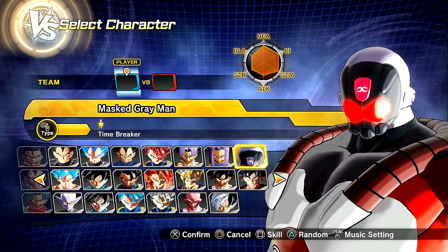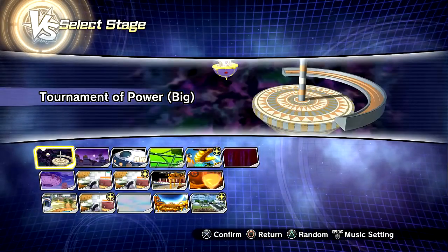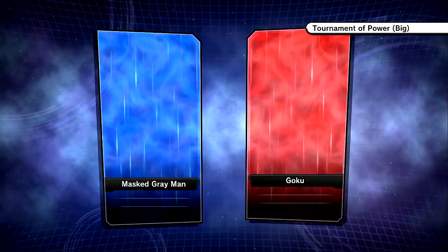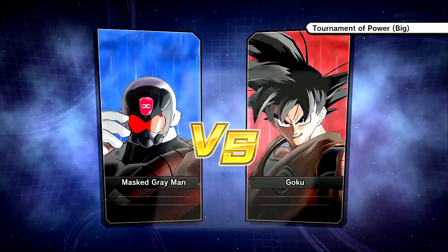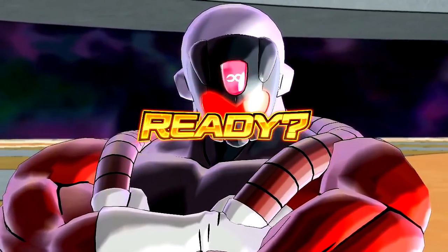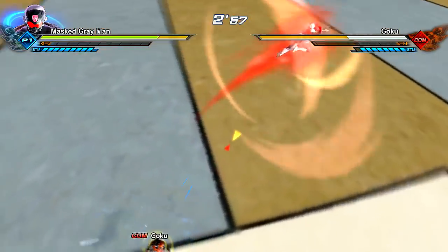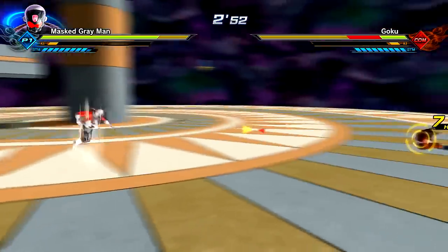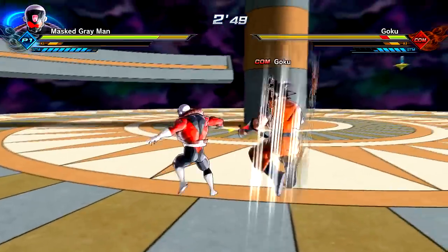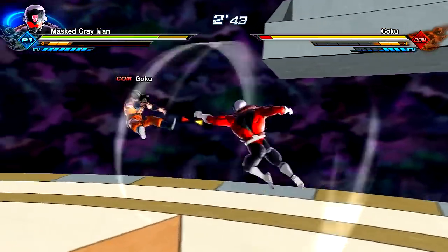We're going to do one last match — Timebreaker Jiren versus Goku in the Universe Mission Gi. This time we're going to the Tournament of Power. I still need to figure out how to get transformations to work for CPUs — let me know in the comments if any of you guys have tried it out for yourself and inform me. I'd really appreciate it and I'll give your comment a like or heart. Do we call them likes or hearts? I'm going to call them hearts. If you're on Twitter, they're likes. I kind of miss stars, favorites, and retweets — it's like Valentine's Day 24/7 on Twitter.